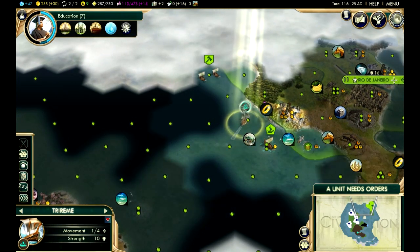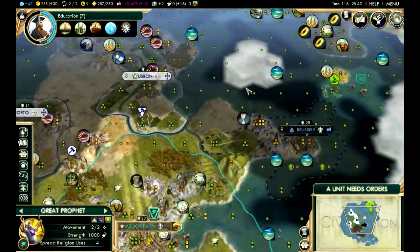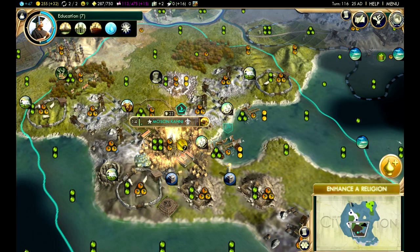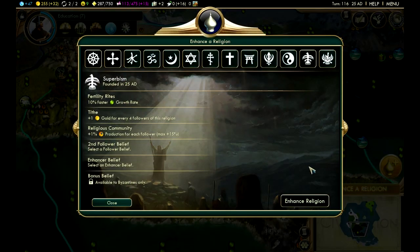Salvador — so they have a second city. It looks like Brazil has got their own little continent, which is nice for them. Let's enhance religion.